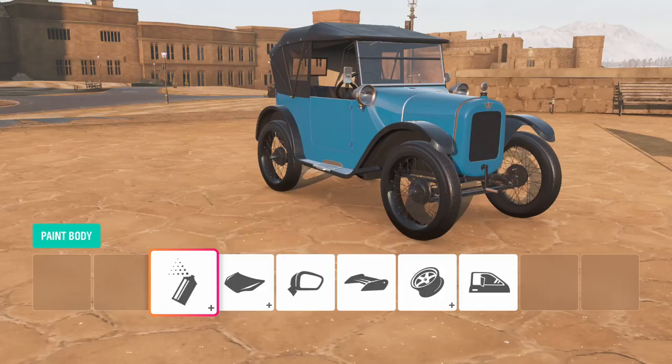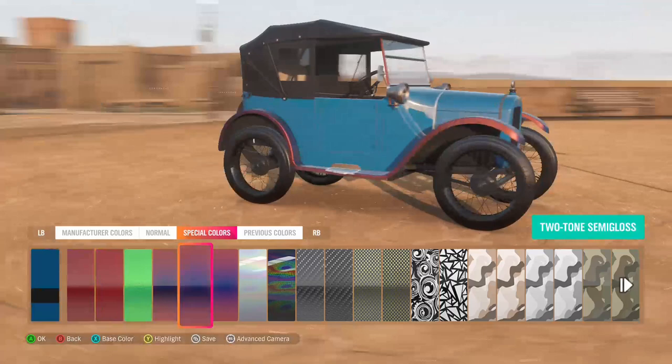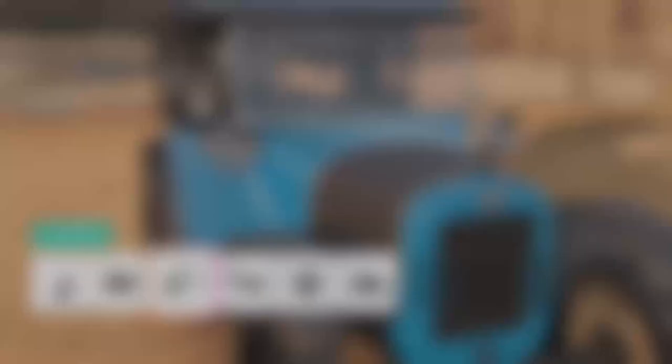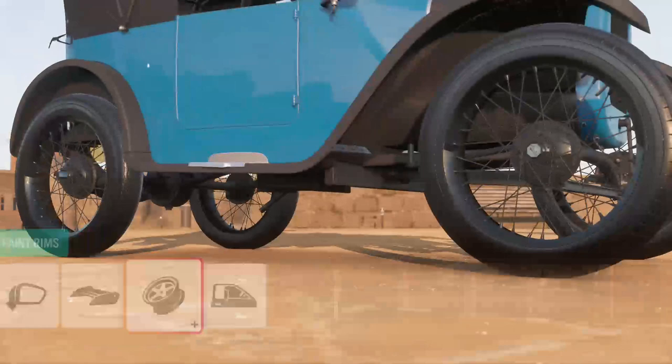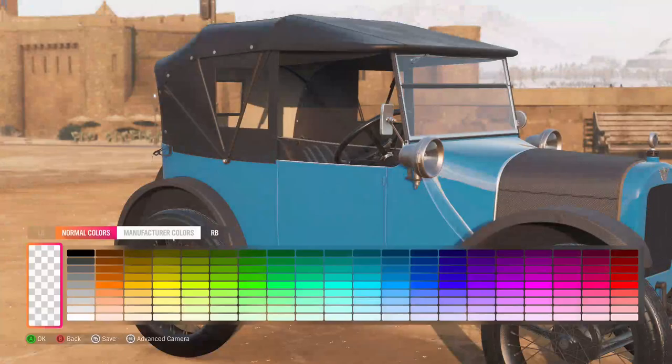I like the light blue, and then these little trim pieces - I'll make them carbon fiber matte. There we go - oh yeah, this thing is gonna be carbon fiber to the max. Let's make the rims carbon fiber too. Black out the windows - this is great. There's my carbon fiber 1924 Austin 7.